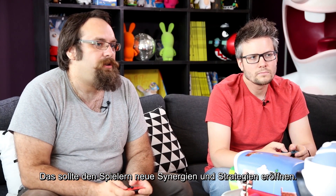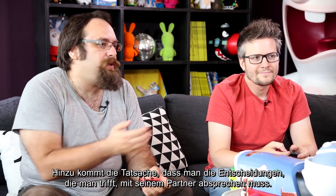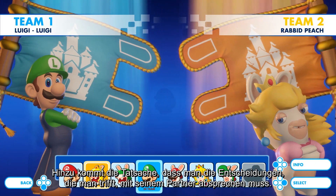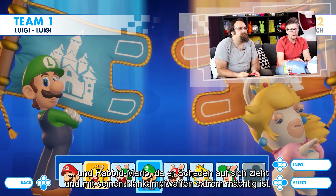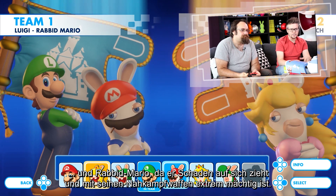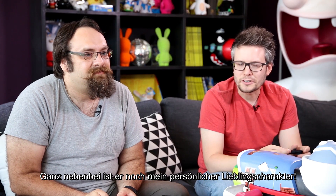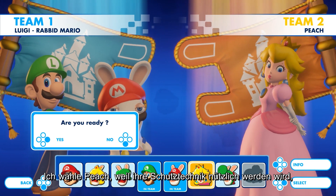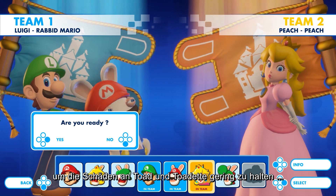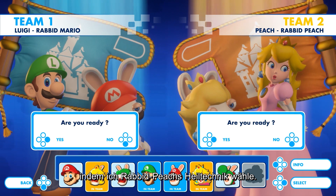This should open up new synergies and strategies for the player, plus the fact that you will have to communicate with your partner on the choices you make. For this map I will choose Luigi for his great weapon range, and Rabbid Mario, as he can tank and is extremely powerful with his melee weapon — besides, he's also my personal favorite character. I will select Peach as her Protect technique will come in handy to reduce damage on Toad and Toadette. And I'll complete Xavier's team with support by choosing Rabbid Peach's healing technique.